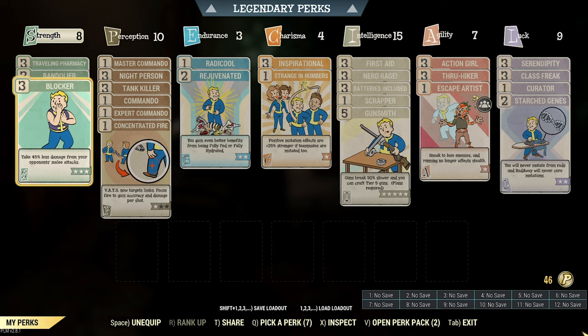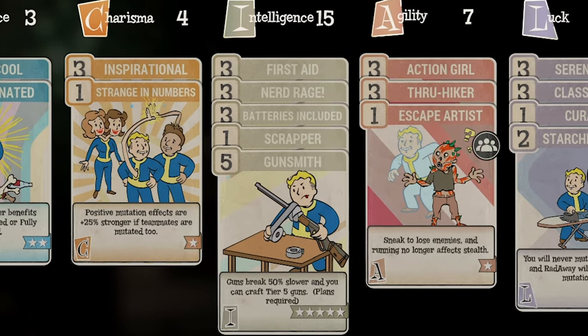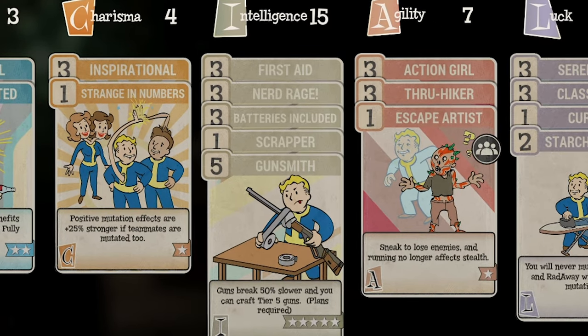There are 15 points in Intelligence. Rank 5 Gunsmith will help increase the durability of the automatic rifle. Rank 3 Nerd Rage will give 40 damage resist, 20% more weapon damage, and 15% more AP regen, which will be good for combat. The other 7 perk points are variable, meaning you can choose perks without a significant impact on the build. I usually go with Rank 3 First Aid, Rank 3 Batteries Included, and Scrapper.